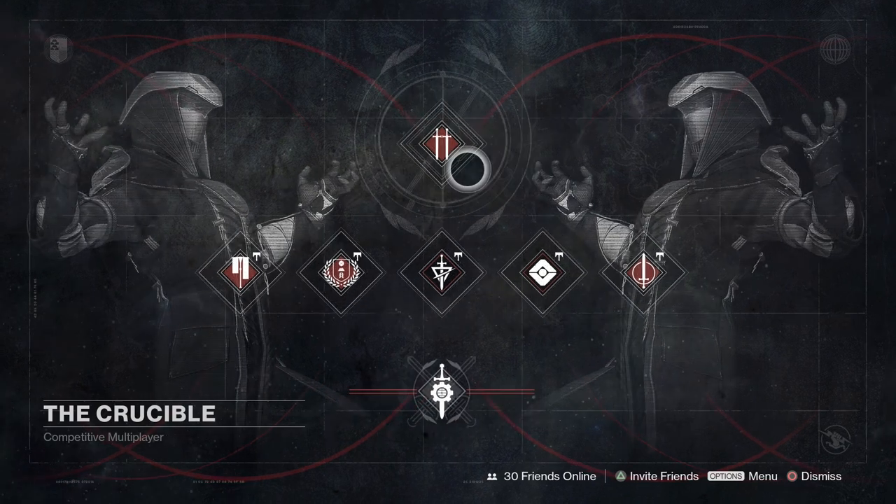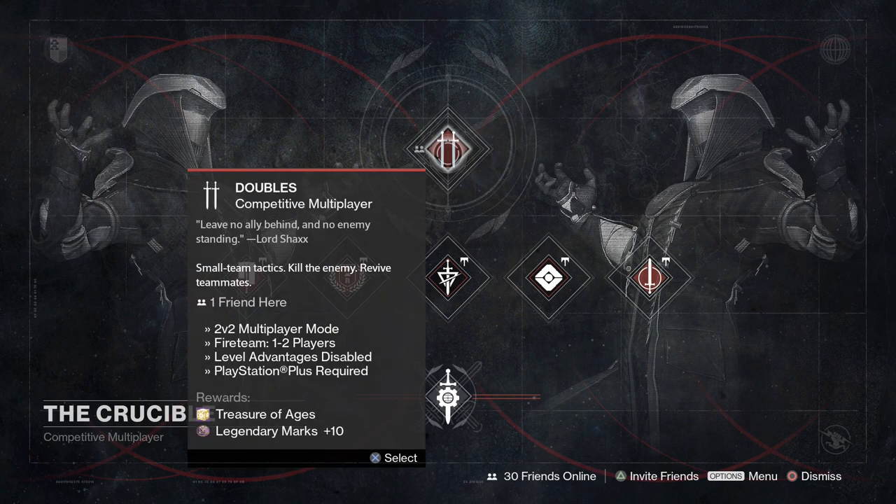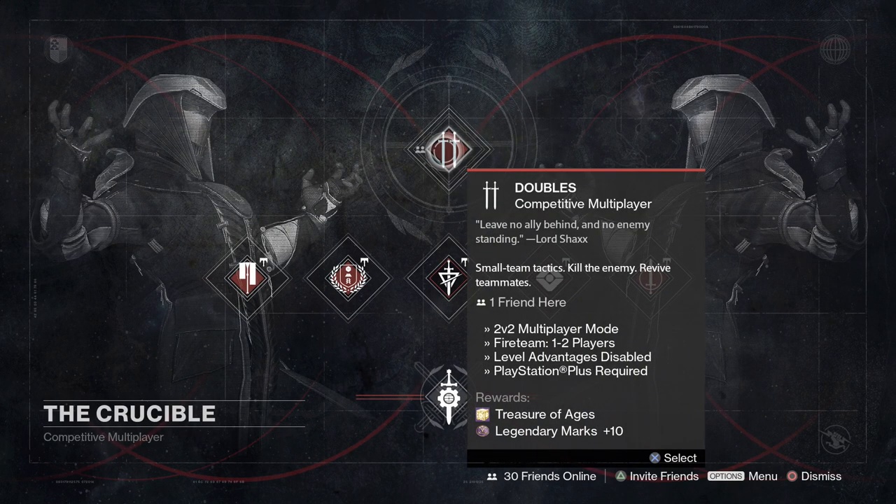Over in the Crucible, we have got the Doubles playlist. You're going to get a Treasure of Ages for doing it at least one time, as well as 10 Legendary Marks for your first couple of runs. This is a placeholder — at 10 a.m. Pacific, Iron Banner is coming back. We'll just have to wait until then to check what items are available for sale. When that happens, this placeholder will be filled with Iron Banner instead.